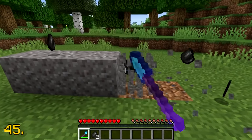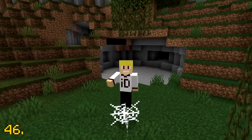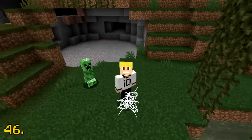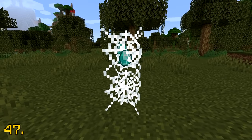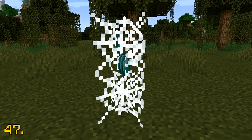Gravel will drop flint 100% of the time if you use the fortune 3 enchantment. In Minecraft, it takes 13 long painful seconds for the player to fall through one cobweb. Items are even more painful as they take a long 24 seconds to fall through a single cobweb. Anytime now — I want my diamonds!